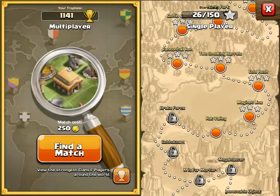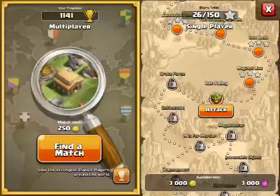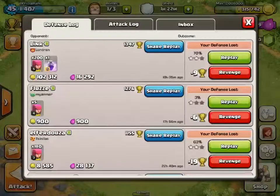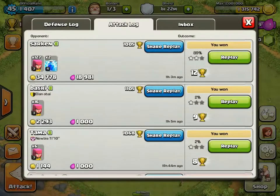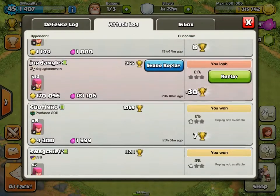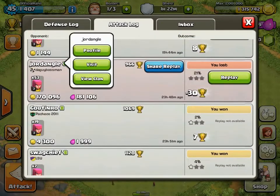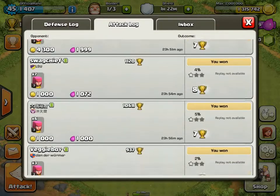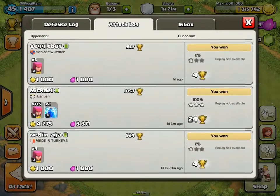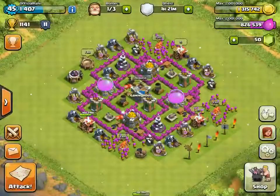You guys can see I have 1 million 315,000 elixir. I'm going to show you guys my attack log right now. You can see I do get lots of loot and I do win all my games mostly, unless I'm going for the loot. As you can see, this one I lost so much loot — that's why I went for it. Other than that, you can see how I win so simply.